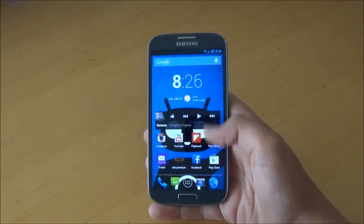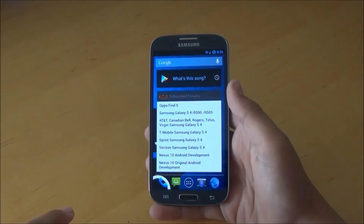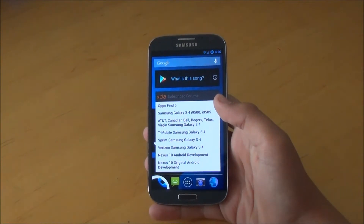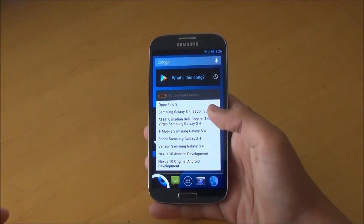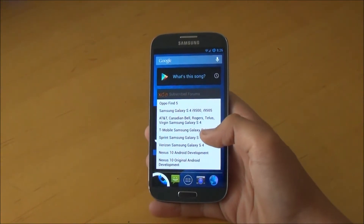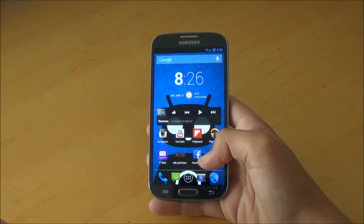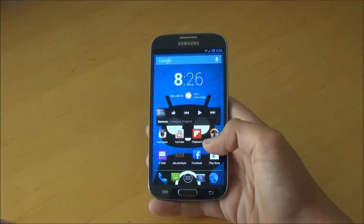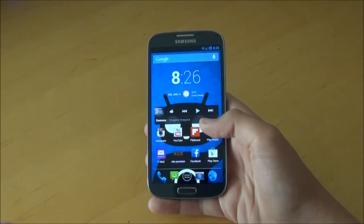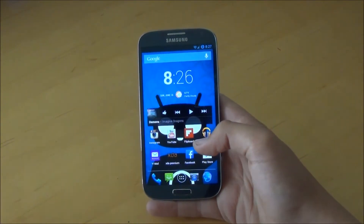Make sure to install the ROM and the GApps. These are nightlies, meaning that this ROM is updated basically nightly. Every night there should be a new update, and you just go to the XDA thread and check if there's a new update for your device. Before, a lot of people had problems with nightlies — they weren't stable enough — but right now they've become a lot more stable, and especially for the S4, the nightlies are just outstanding.